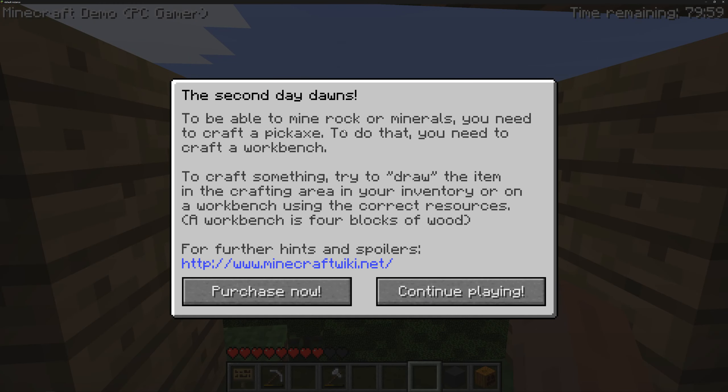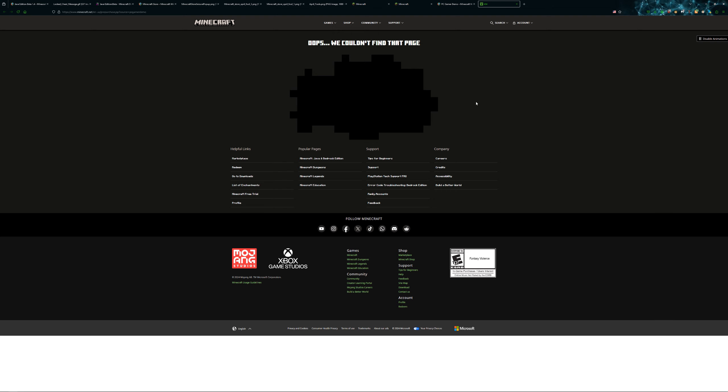Here is the next pop-up: the second day dawns. To be able to mine rock or minerals you need to craft a pickaxe; to do that you need to craft a workbench. A workbench is four blocks of wood. For further hints it gives the old Minecraft wiki link, and your options are Purchase Now or Continue Playing. Sadly, trying to purchase the game takes you to a 404 — this page is no longer found.